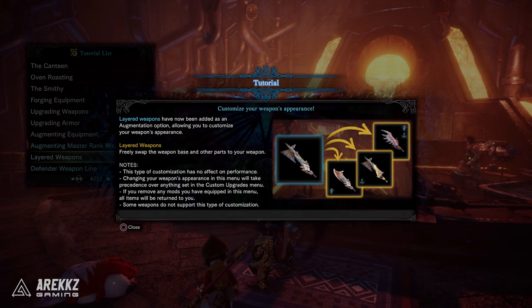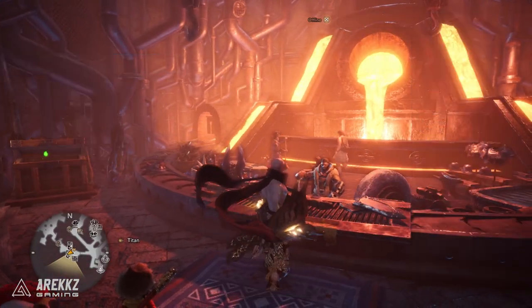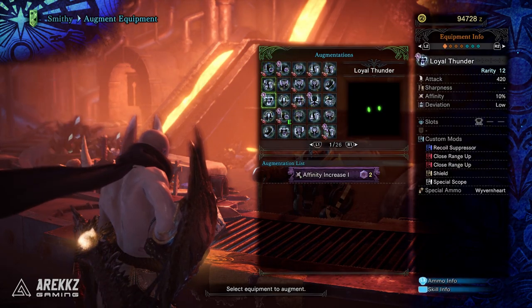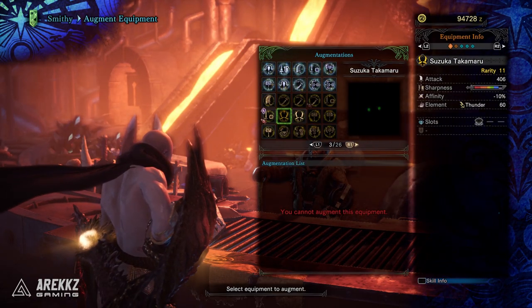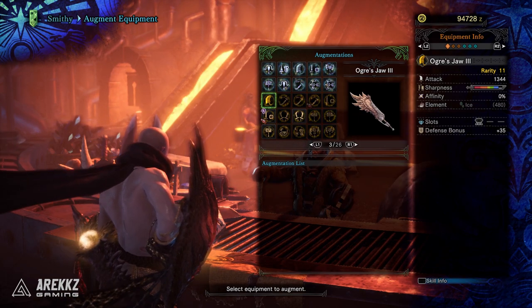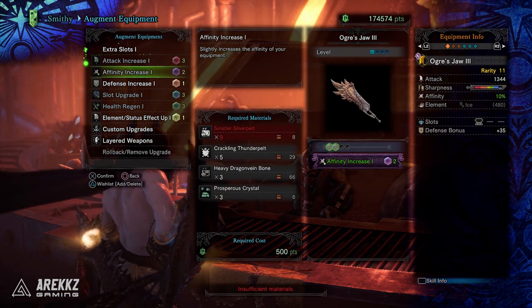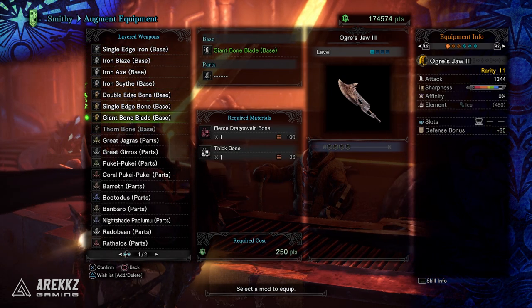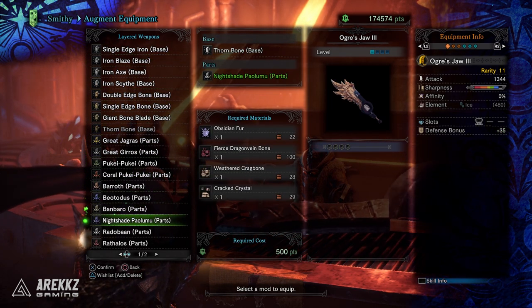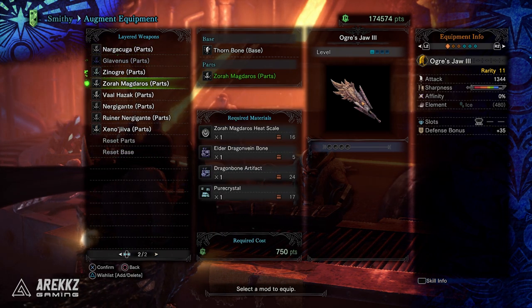It's also worth noting that some weapons do not support this type of customization. If we go over to the smithy and take a look at how this works — when you scroll down to augment weapon, you'll see this doesn't work on certain weapons. You want to find say a rarity 11 weapon, something that doesn't look that exciting. Take Odogaron's greatsword for example, scroll down to layered weapons, and you'll now see the option to pick between all these other bases.